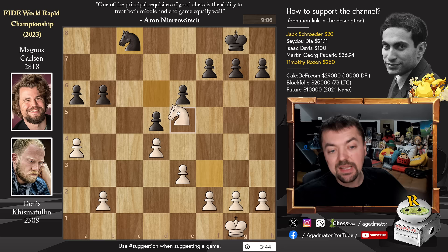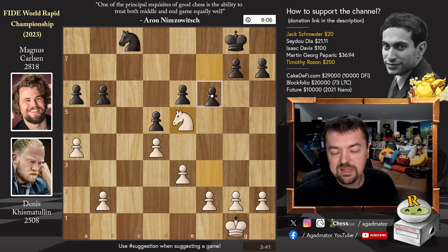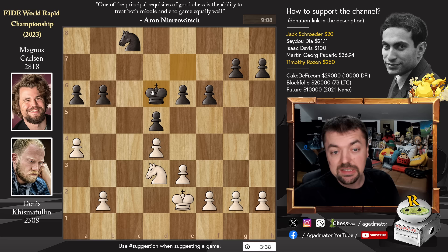This is the position Magnus got — not the most promising one. With perfect play it should end in a draw. But Magnus has 9 minutes on the clock while Dennis has only 3 minutes and 41 seconds, so let's see if Magnus can push for something. Pawn to f6, knight back to d3, and king to f7 — it's time to bring the king into the game. King to f1 by Dennis, king to e7, king to e2, king to d6. Pawn to f4, not allowing Magnus to execute pawn to e5.